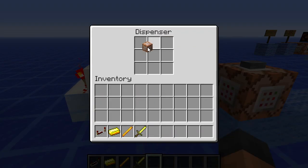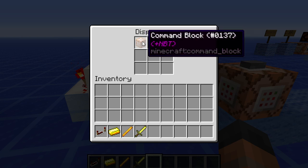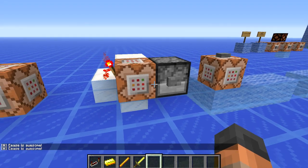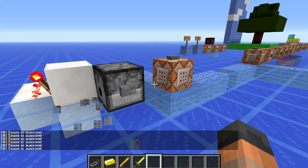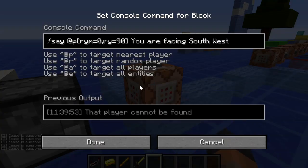Dispensers can now place command blocks down and they also place ones with stored NBT data. So when we place this down it's going to have that message, and the redstone clock here is making it power — which is a very cool feature. Now this next one is the ability to target players based on what way they are facing.